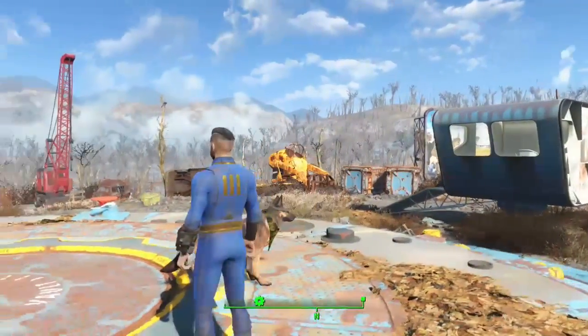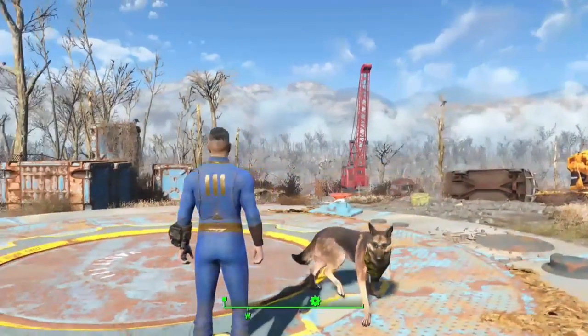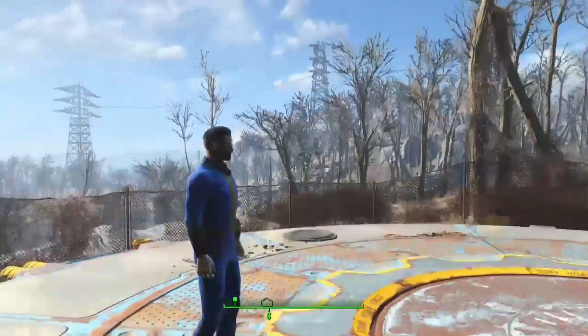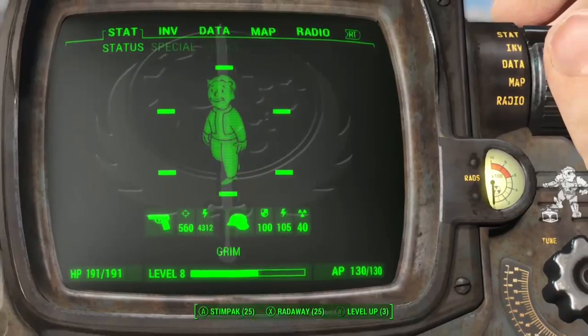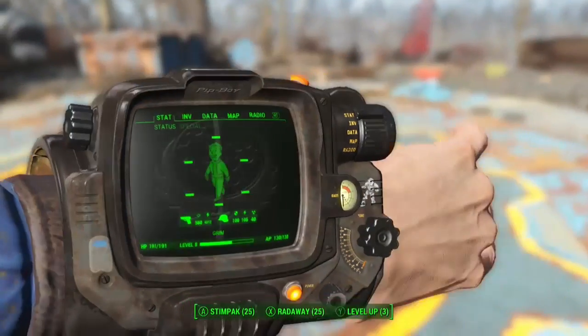Anyway, as you can see in third person, it's just black. You can't really see much detail in it, and there's a good reason for that. We go into the Pip-Boy and you will see it's mainly black, but it looks like it's been left out in the rain.